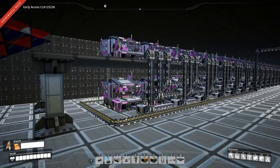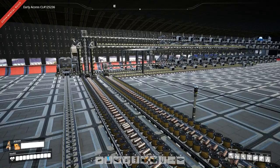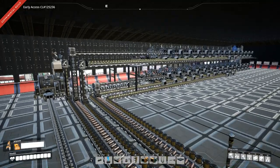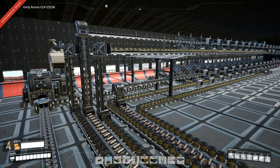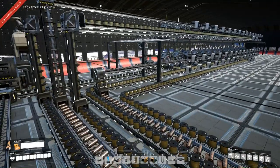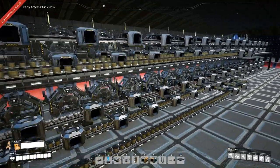Next we move on to the AI limiters. Here we are at the AI limiter production line. We need 94 per minute for the crystal oscillators, and this setup is 30 assemblers — two sets of 15 — actually making 150 AI limiters, with the excess used for computers at the moment. This setup uses 750 copper sheets per minute and 3000 quickwire per minute.